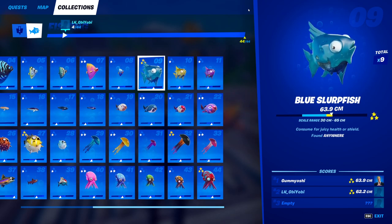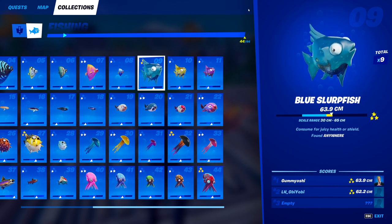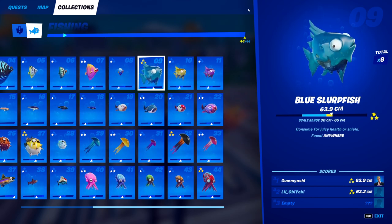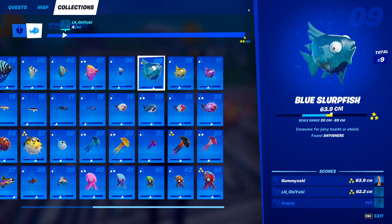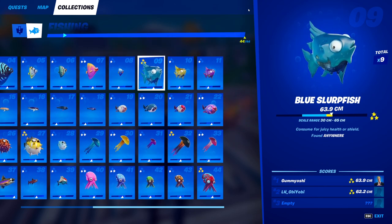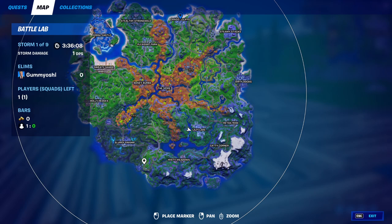For the first of our slurpfish, we have the staple blue slurpfish. This guy can be caught anywhere — he's exactly like the floppers in the sense that you will eventually catch him. Slurpfish are purple rarity, so this guy will be a little bit more difficult to catch, but they are pretty common compared to other types of purple fish. So you will eventually catch the blue slurpfish anywhere on the map.